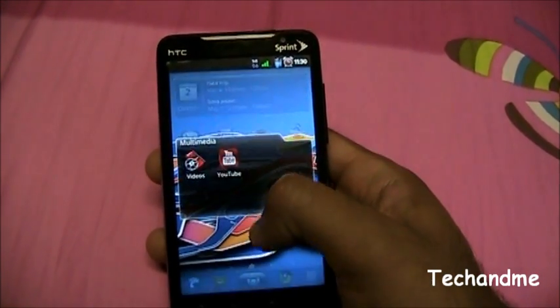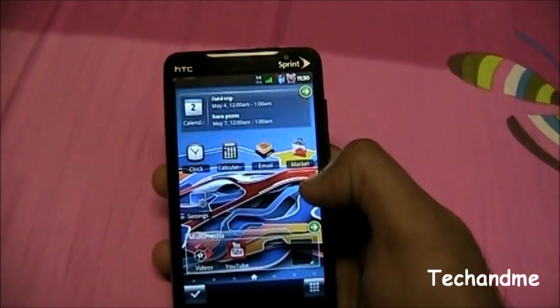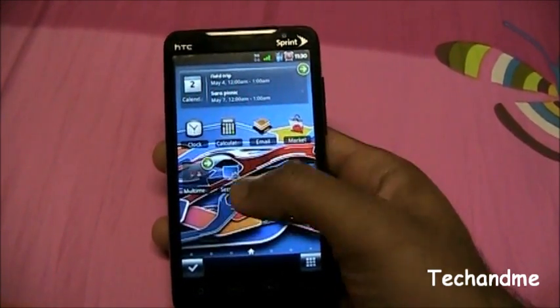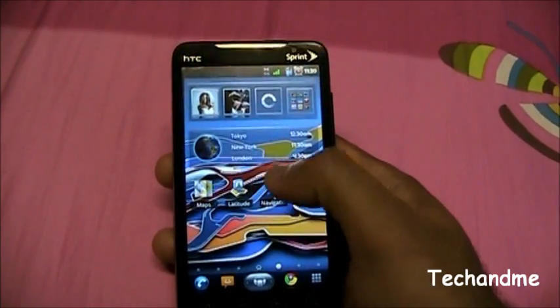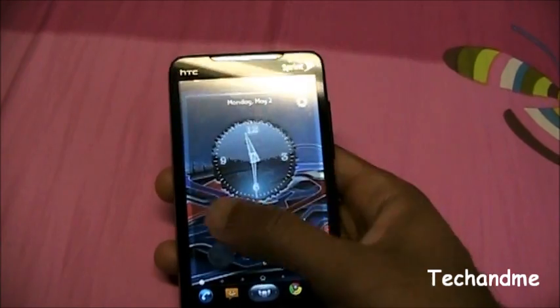Another cool part about the folder: if you click and hold on it, you can change the size of the folder — do you want it long, that big, or tiny? That's kind of cool.